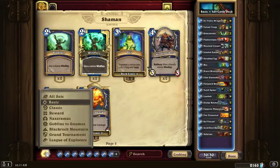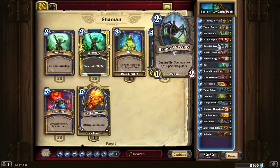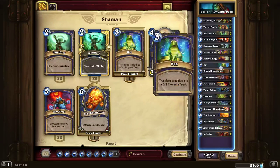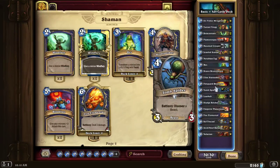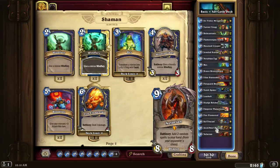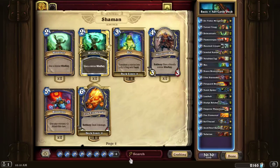As for neutral cards, we got Murloc Tidecaller, Haunted Creeper, Jeweled Scarab, Nerubian Egg, and Brann — because I have a decent amount of Battlecries. Also Tomb Spider, Loatheb, Sludge Belcher, Thaurissian, Kel'Thuzad, Arch Thief Rafaam, and Nefarian. And I have Kel'Thuzad with Reincarnate so I can just reincarnate Kel'Thuzad a bunch of times.